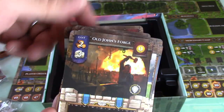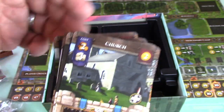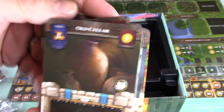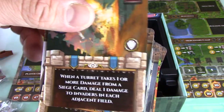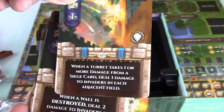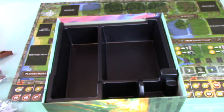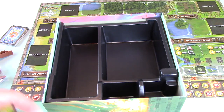Irrigation, a vineyard - because you need that. Old John's Forge, Old John's Lookout Tower, you got a church, a cellar - definitely need that. Trap Turrets: when a turret takes one or more damage from a siege card, deal one damage to invaders in each adjacent field. Trapped Walls, Storehouse, Idol - don't need that. Feast Hall - that's cool. They've got a lot of cool stuff. I'm really enjoying this already.